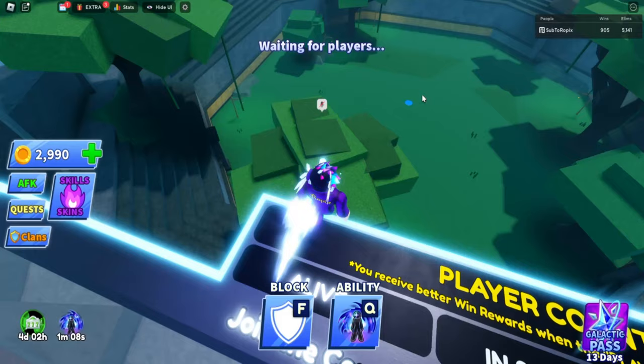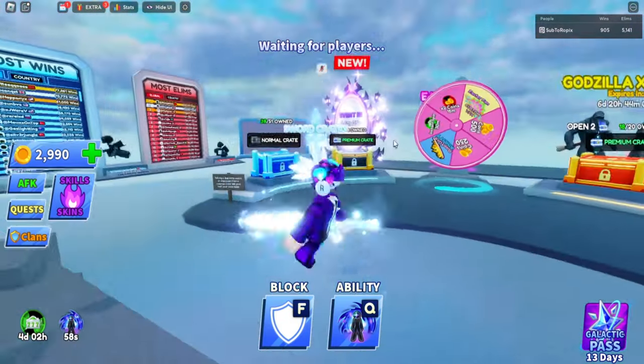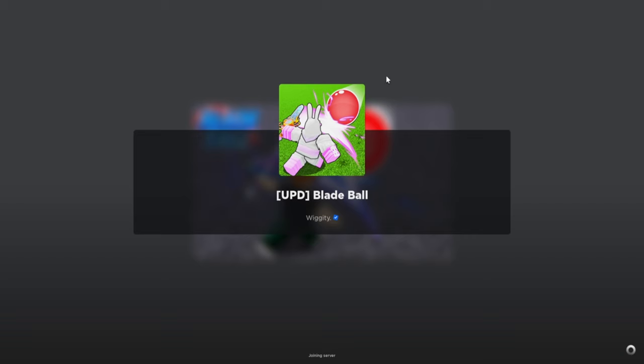You can go into private servers but eggs do not spawn in private servers. So the next best option is server hopping. Let me leave this server and press the play button right up here — as soon as we press it, it'll send us to a brand new server.